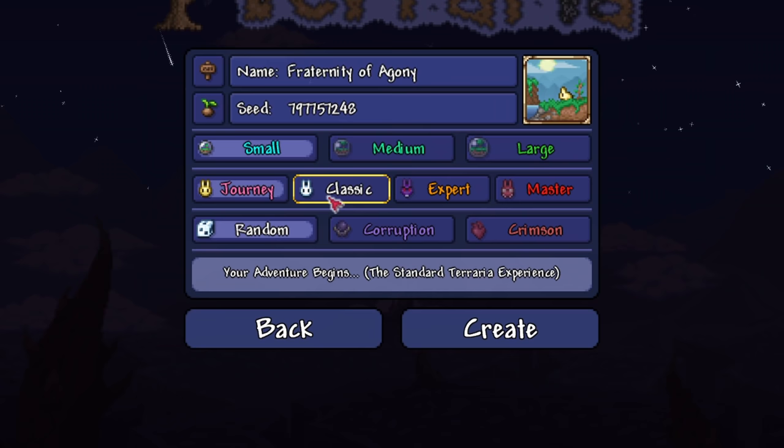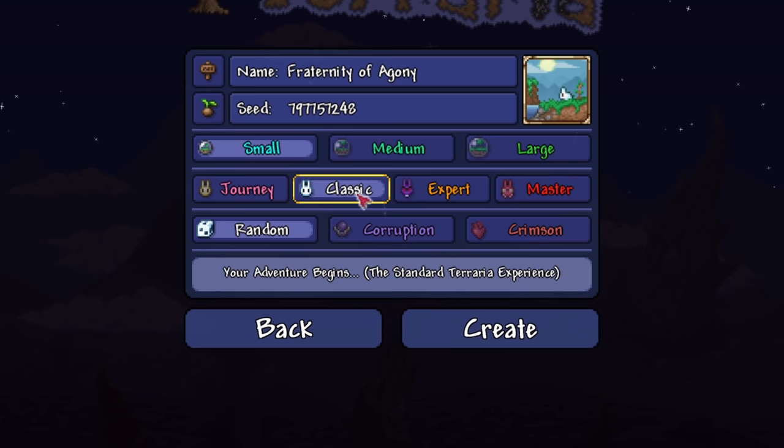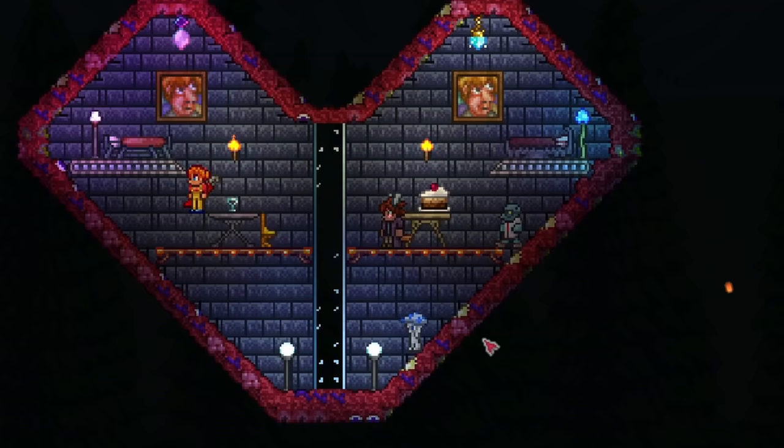Now that you've understood that, know that all of these classify as standard worlds. So normal, expert, and master mode worlds are standard worlds. There's no funny business going on in there, and you get an authentic Terraria experience.